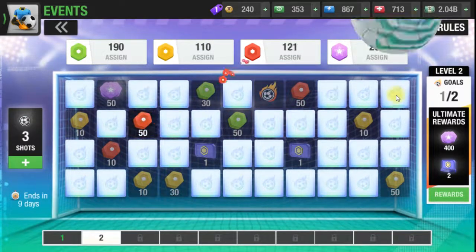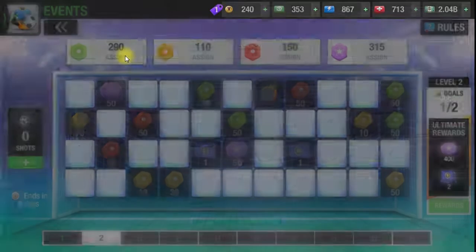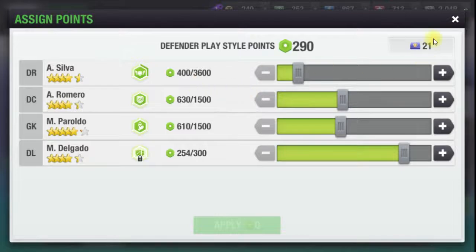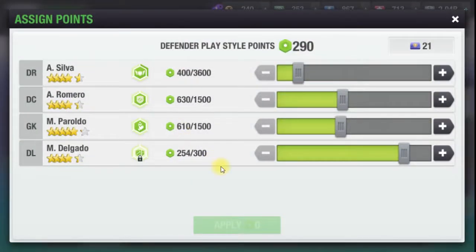Now I will tell you how to use these four types of points. You have to click on the point you want to use. I first came to the defender playstyle point. All the players who have the defender playstyle can be seen here.